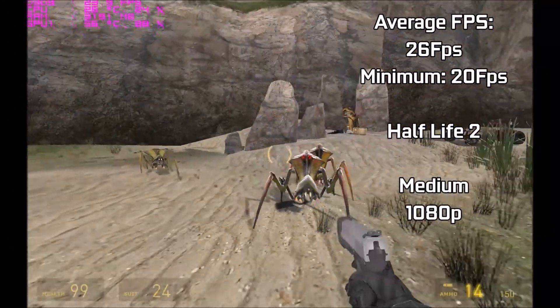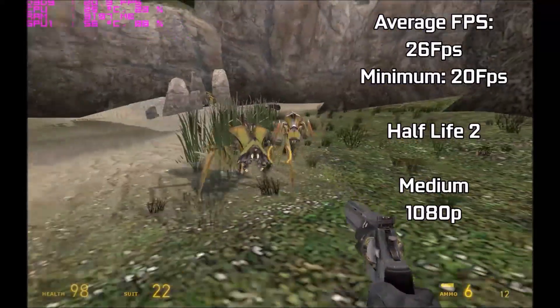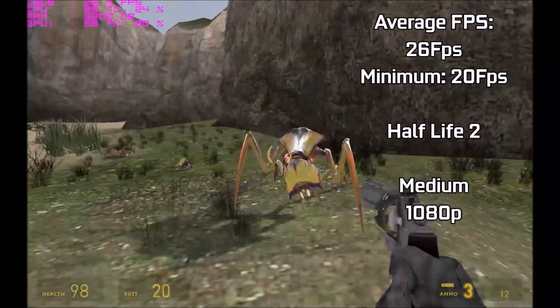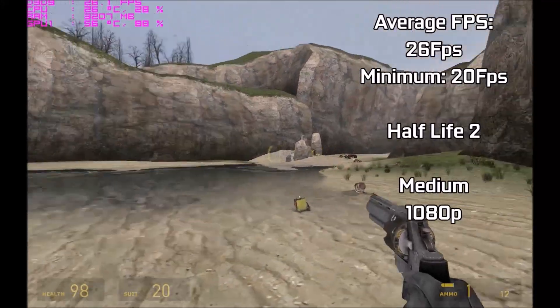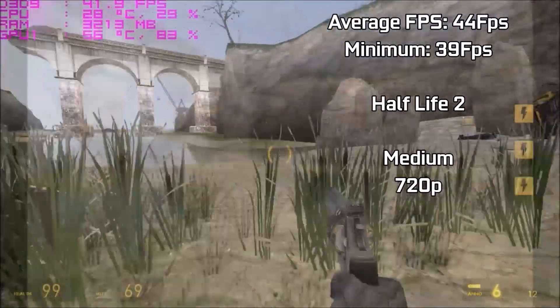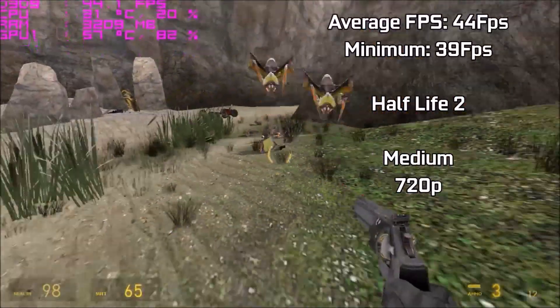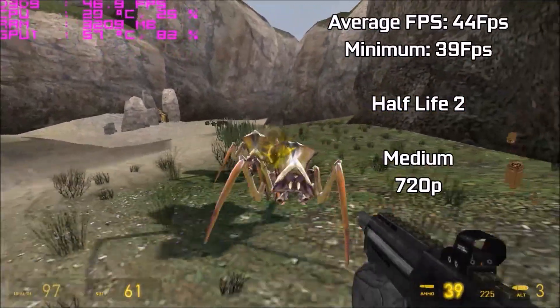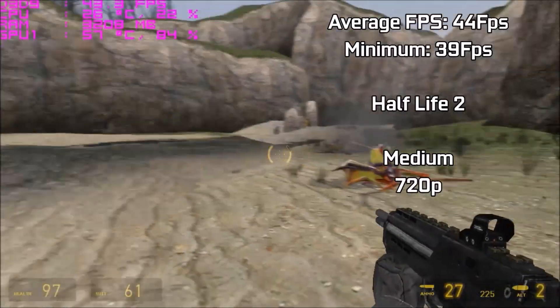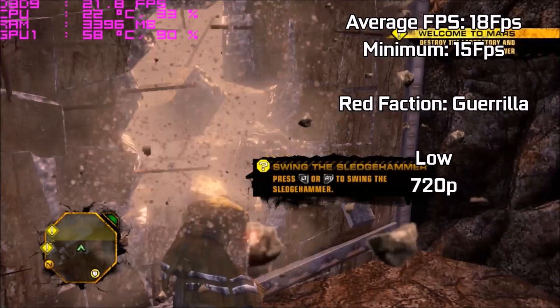Half-Life 2 at medium settings and 1080p — I was amazed to see this card struggle. The VRAM is throttling it, causing an average of 26fps and a minimum of 20, which is actually quite bad considering integrated graphics can play that game better. However, as soon as we drop to medium settings at a lower resolution, we see a much better increase — 44fps on average and 39 minimum. This game would be completely playable on most cards, and it just goes to show that older Source games will work.